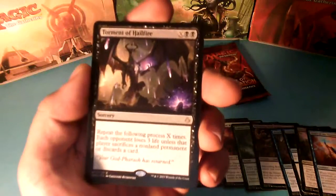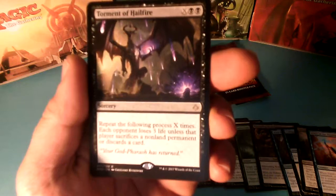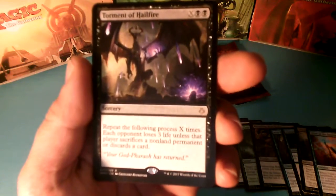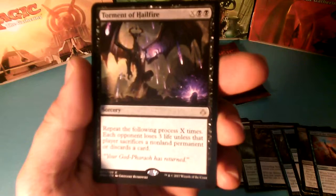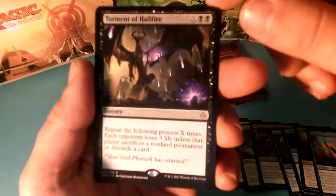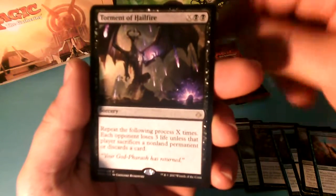And our Rare — great card this one — Torment of Hellfire, X and 2 Swamps. Repeat the following process X times: each opponent loses 3 life unless that player sacrifices a Non-Land Permanent or discards a card.